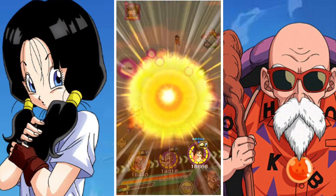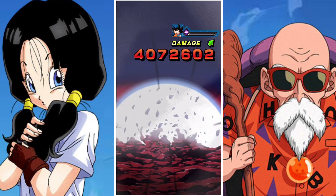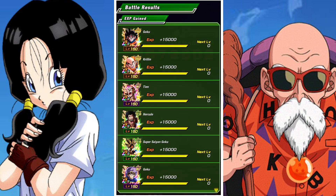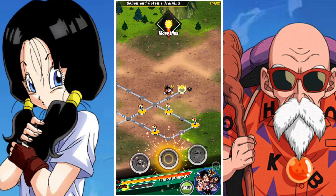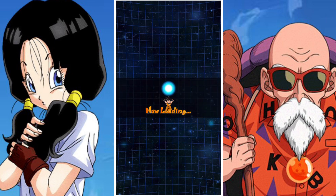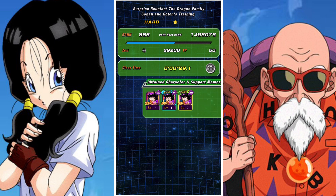Overall, to be honest, it's a pretty straightforward event. Once you have collected your 13 copies of Goten, you can then go and get the medals you need to awaken them from stage two — you need 20 of them. Because Goten's EZ-A isn't out yet, you don't need to grab a whole bunch of medals or have a second unit at SA5. You can just max out his hidden potential and max out his super attack level and you'll be fine.